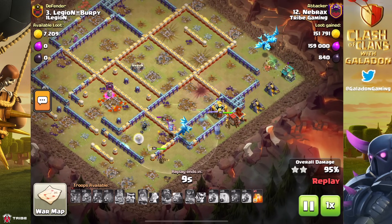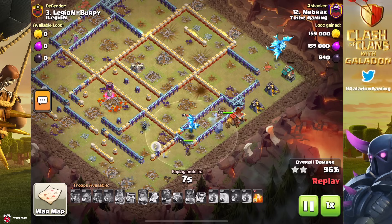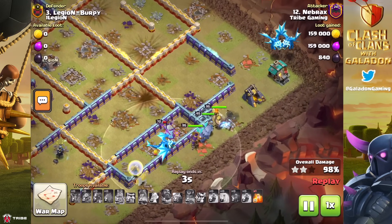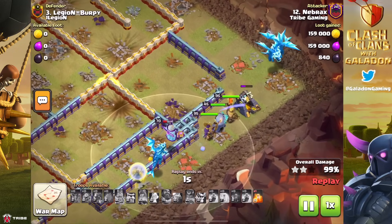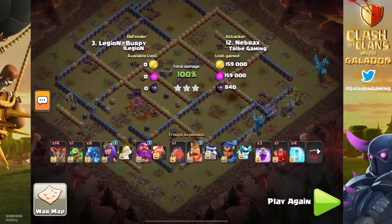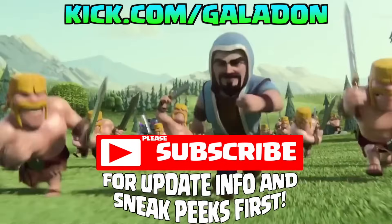If there's even a small piece of advantage we can gain by copying the pros — even if we don't have the rest of their skill set — I say we should be using the Haste Vial and the Seeking Shield on the Royal Champion. Let me know what you think in the comments, and if you give it a try. Thank you for sticking around to the end of this brief episode.